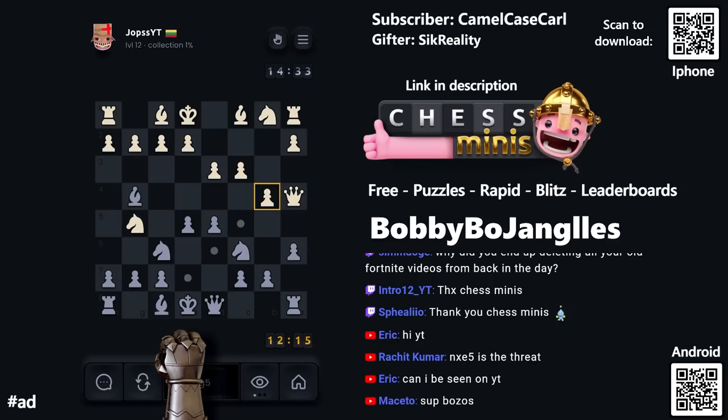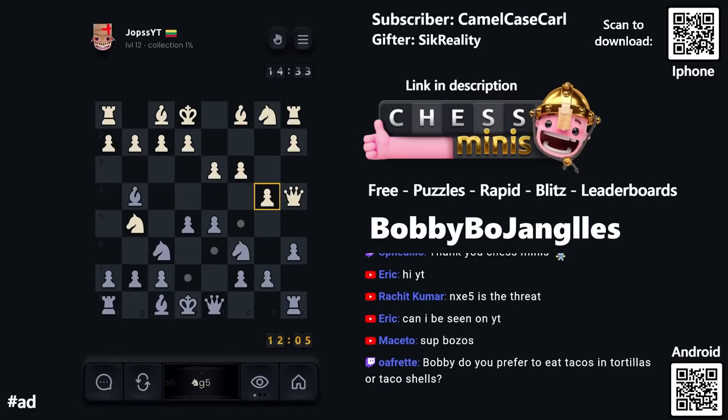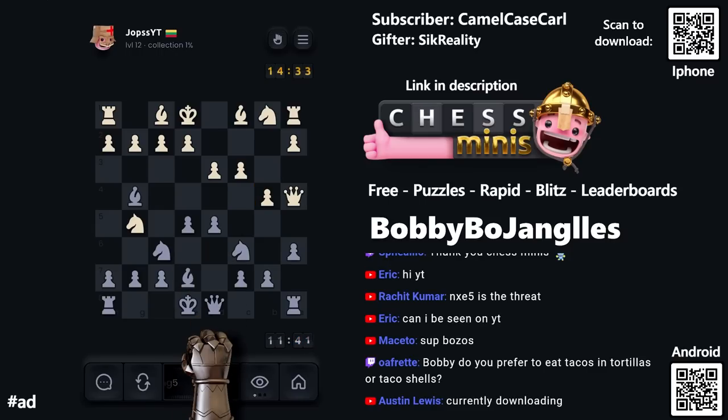Their knight came forward — I'm not sure what it does, I don't see any good squares for it to go next. Maybe they're going to push a pawn. Let's get the bishop out to e7 — that's usually where I go. It's also lined up with that knight for the future in case that matters. Then we'll castle next.